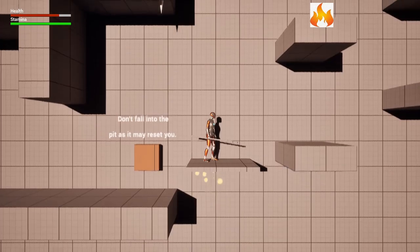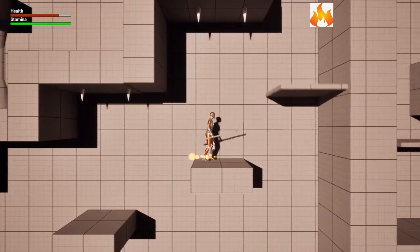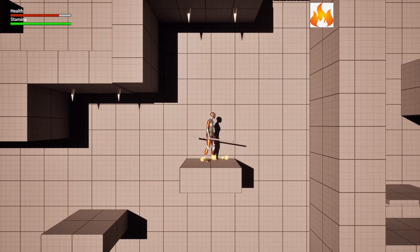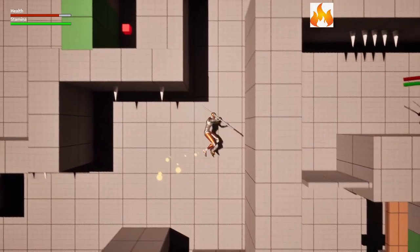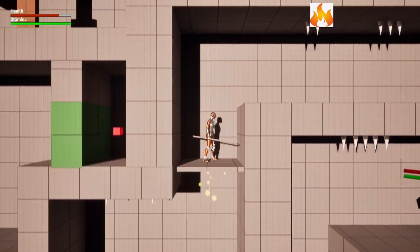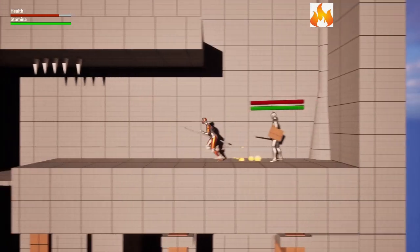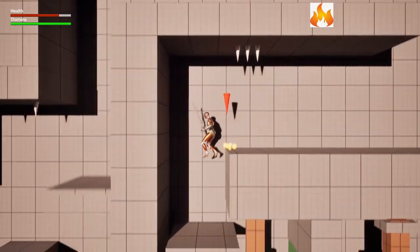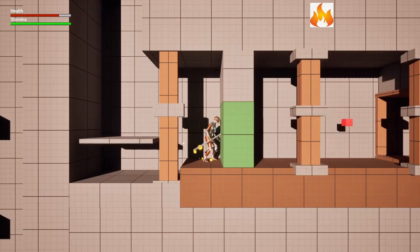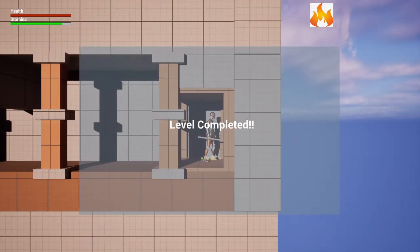I'm going to be a little bit more cautious in this jumping area. Wait for the platform to come down, be patient, and jump up here. You could fight this enemy but I'm going to run by him — it's optional. Level complete again, and it will go on to level three.